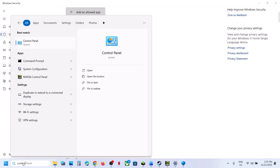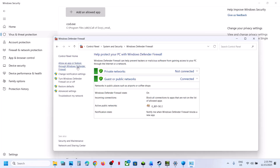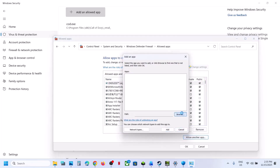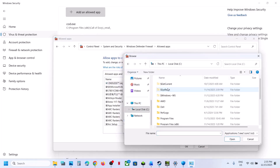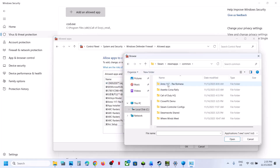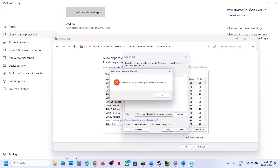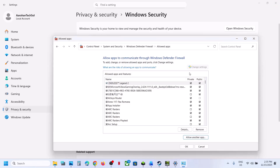Now type Control Panel in the Windows search box, click Control Panel, go to System and Security, then Windows Defender Firewall, and click Allow an app or feature through Windows Defender Firewall. Click Change Settings, then Allow another app, click Browse. Navigate to the game installation folder again — open the game folder, ACR, Binaries, Win64 — select the EXE file, click Open, then click Add. Once the game is added, launch the game and check.